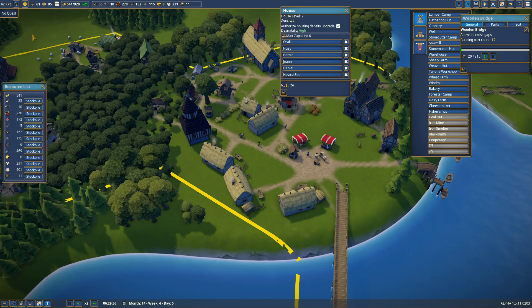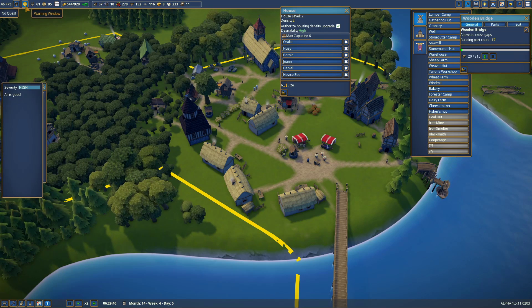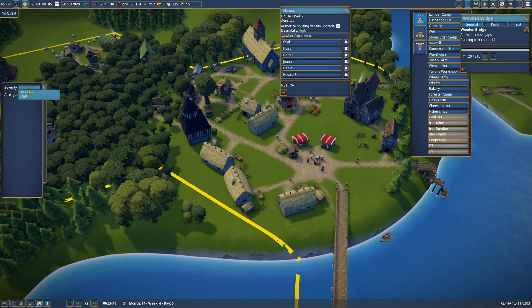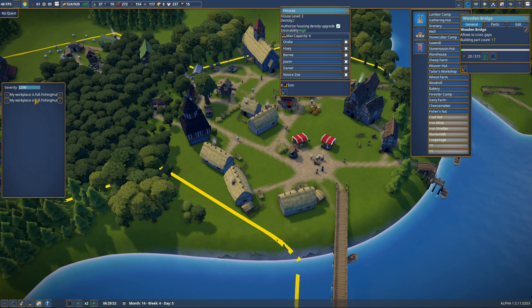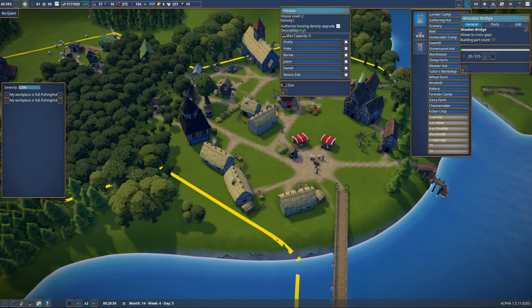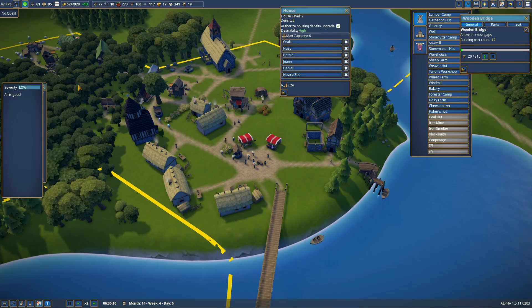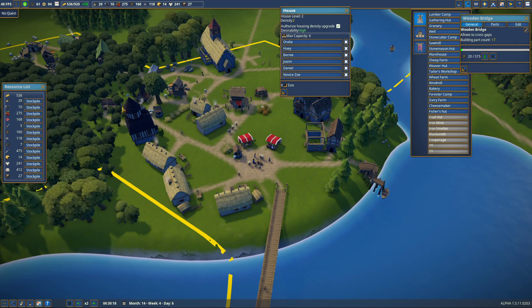All is good, that's my warning. My workplace is full — yeah, I know your workplace is full. Can I give them another villager? No, but they won't be full before too much longer. Now how do I turn this back off?